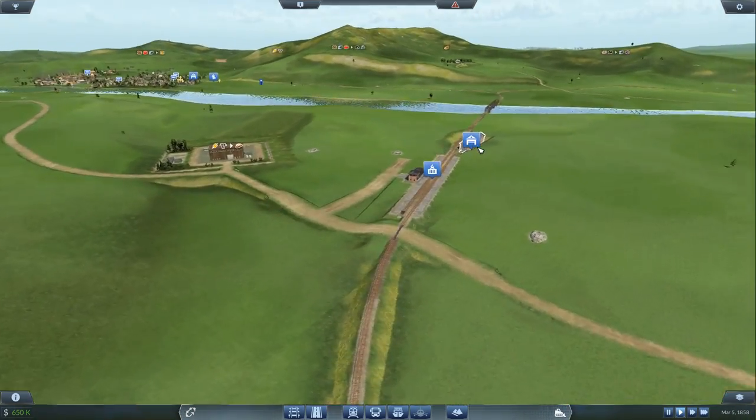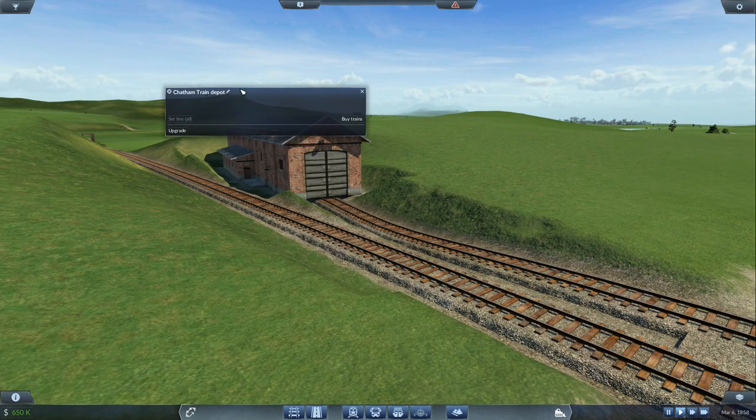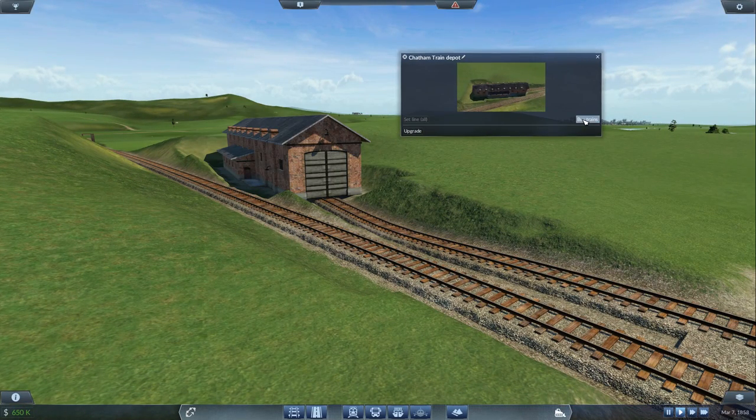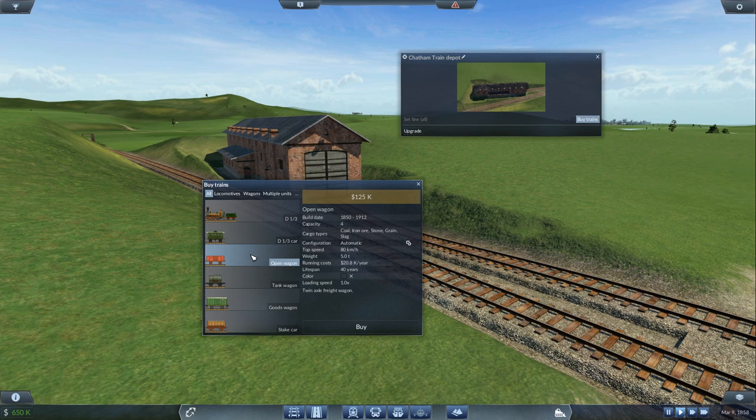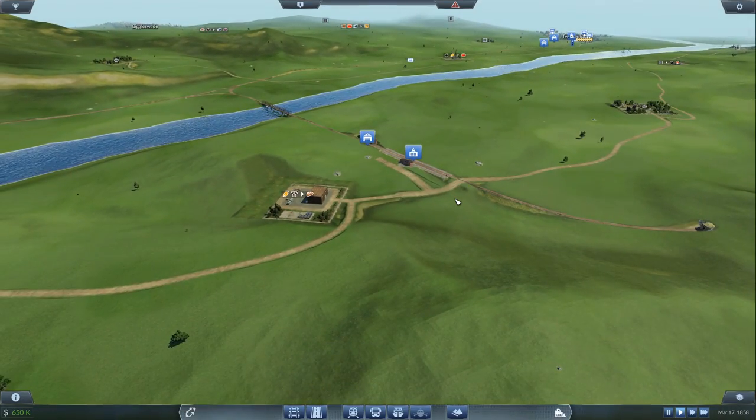Let's have a look and see how much those carriages are going to cost us. We go to the engine shed and click on buy trains. An open wagon is 125k — that's quite expensive. A goods wagon is 125k as well. I was thinking about buying a total of 3, but we haven't got a lot of money, so maybe we'll have to do that later in the episode.